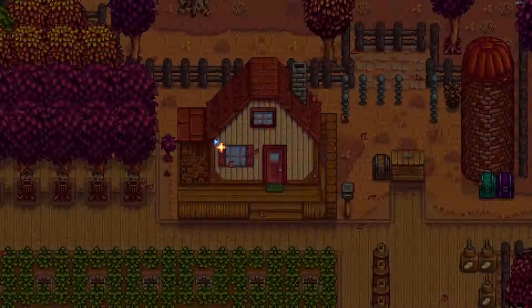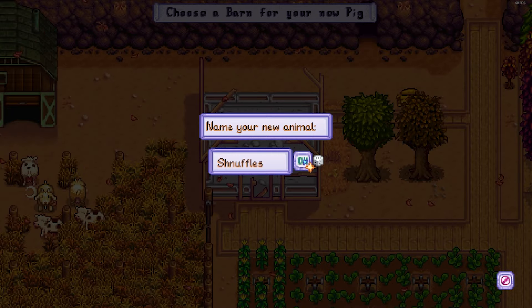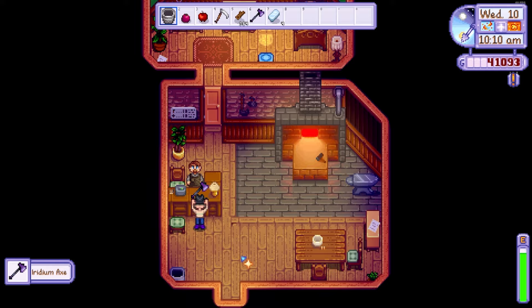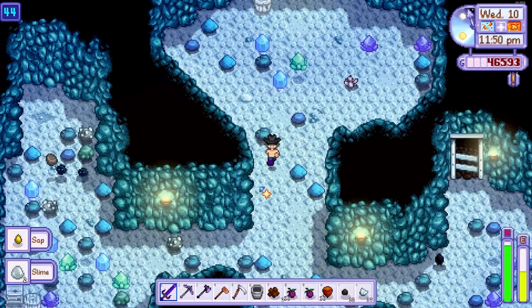On day 10 I bought four cute little piggies from Marnie named Oinkers, Porky, Trotters and Schnuffles. I then headed to Clint to collect my new iridium axe. With my bee house layout nearly complete I decided to spend the rest of the day mining.